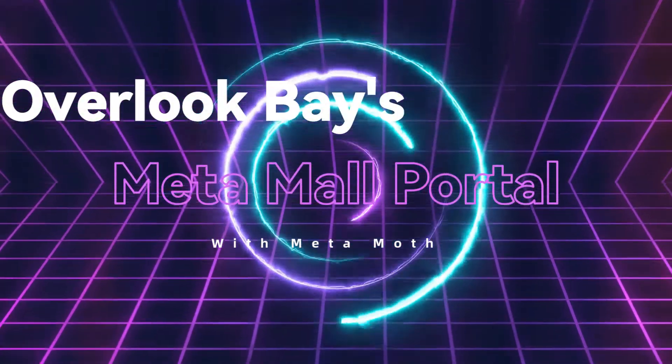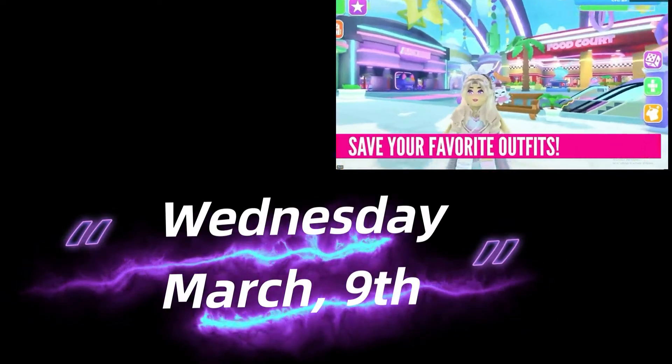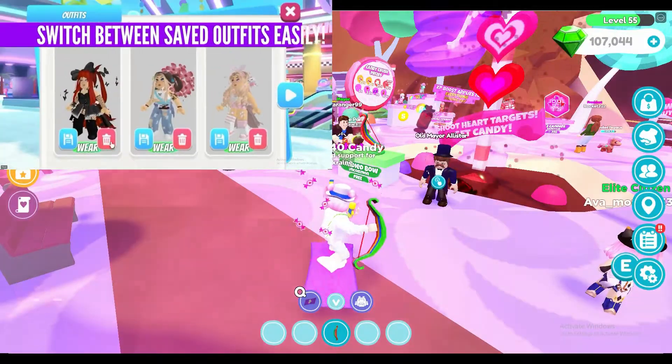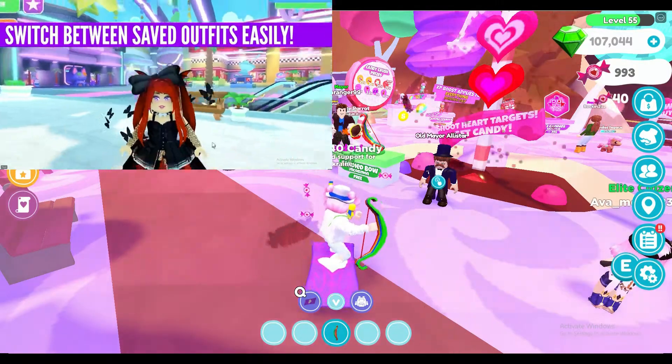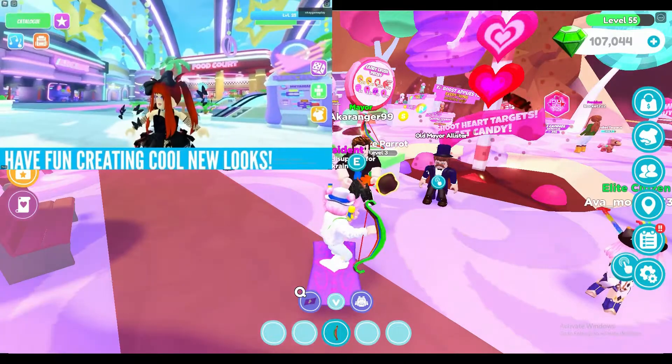Hey guys! Overlook Bay is releasing their Meta Mall. This is a place where you can try on clothes and roleplay in the mall and buy clothes too for other games. The coolest thing about this Meta Mall is that the Overlook Bay game is going to have the portal inside it, and they're also offering a free pet.